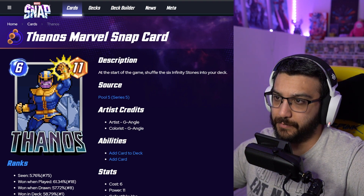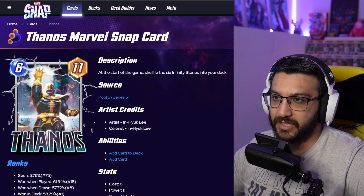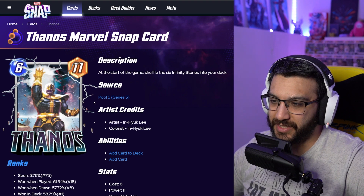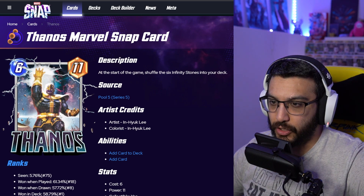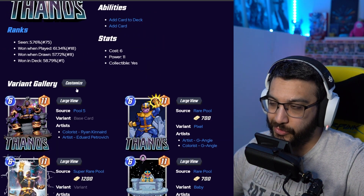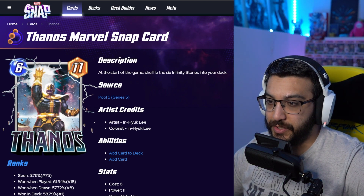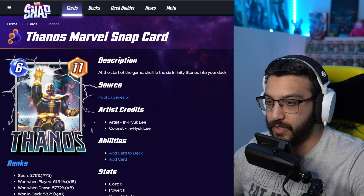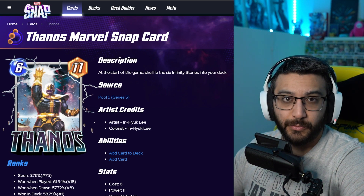From number four onwards, I do like them. Number four is the Inhuk Lee one — very cool, I love this one. It stands out a lot and I would love to see what it looks like animated. The only thing is it's 1,200 gold, so that's why it's a bit lower for me. If it were 700, this would be an insta-buy and I'd be super happy to get it in a reserve. But because it's 1,200, I can never get it in a reserve and I would never spend 1,200 on this one. That's why it's my number four.